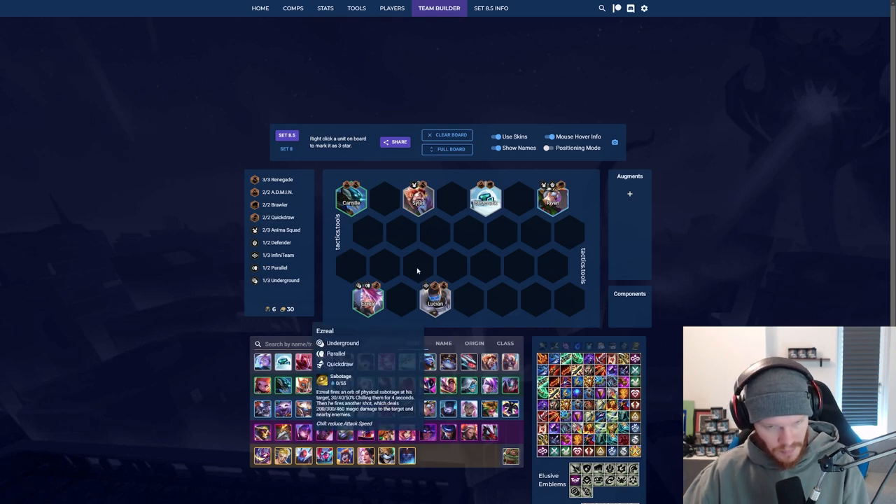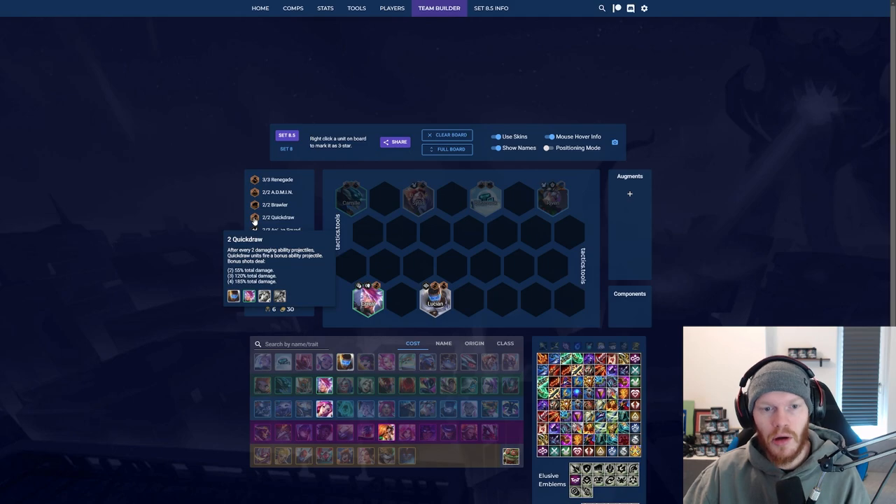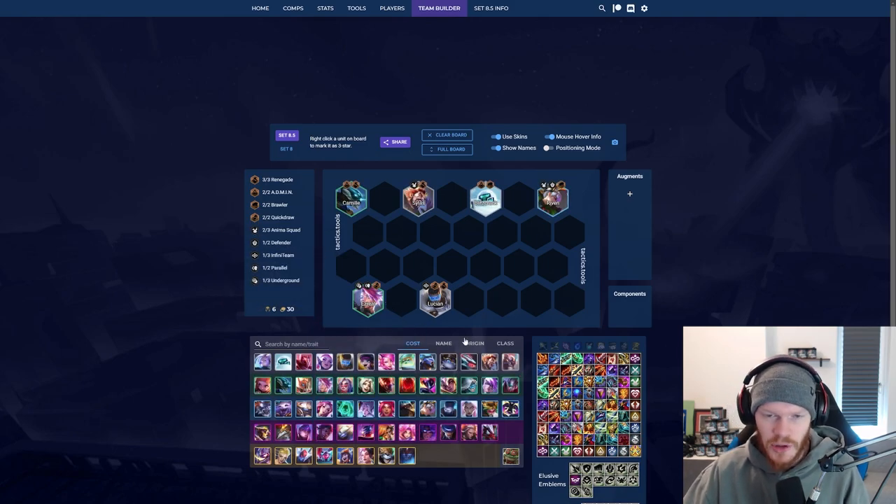If you have the Rising Spell Force augment it is going to be even stronger. If you have a quick draw augment — the Quick Draw Heart — it is also a very good idea.